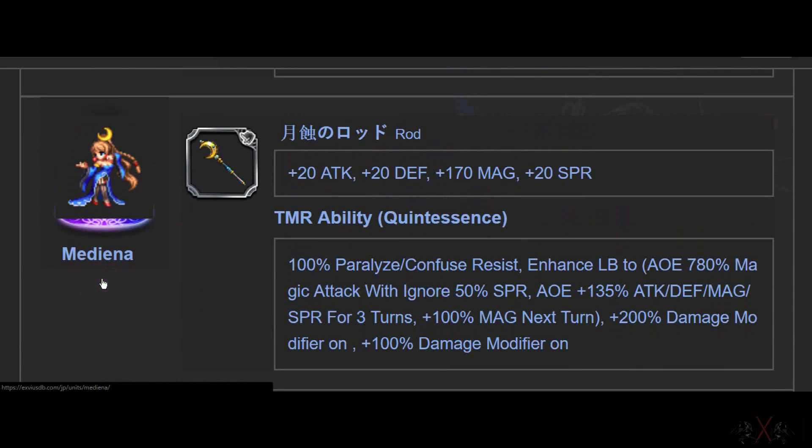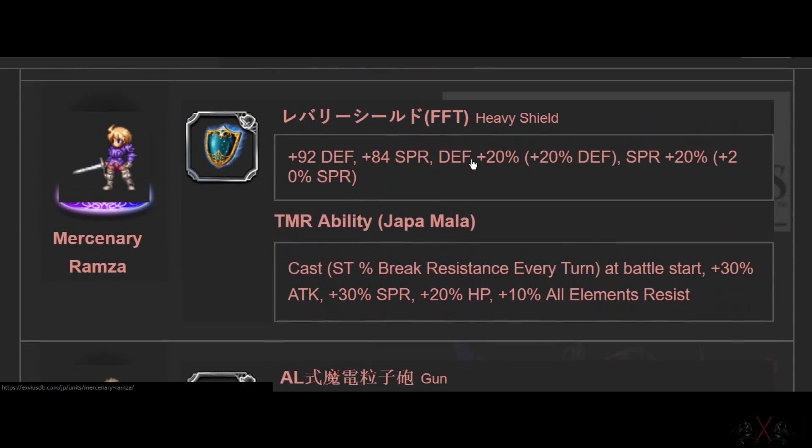Next is Medena, which I think we should get soon in global — or never at all, because she's super OP. 20 Attack, Defense, Magic, Spirit — 170 Magic top-tier weapon.